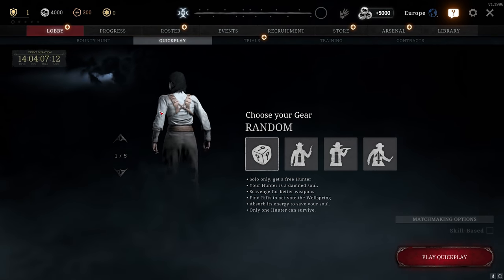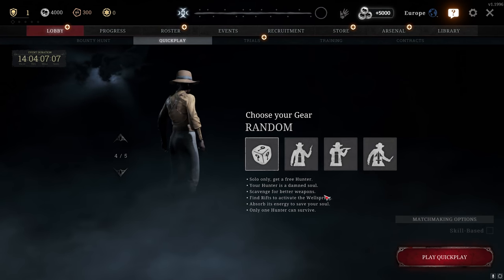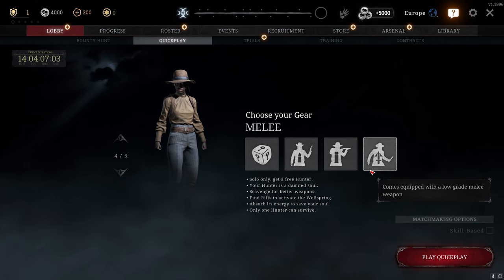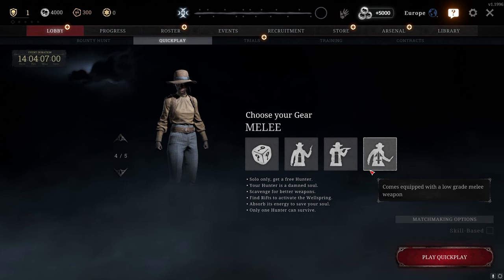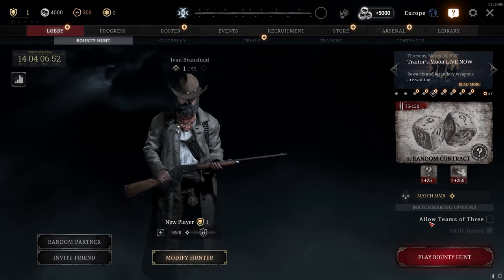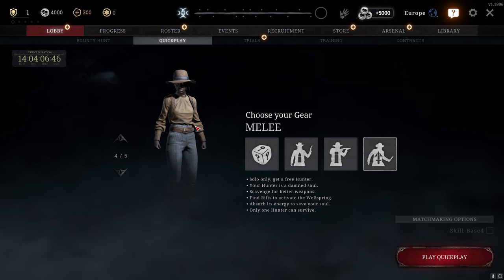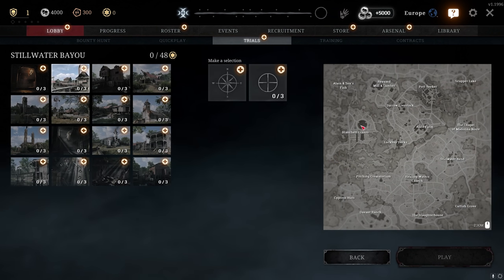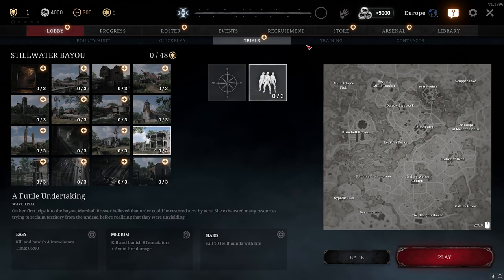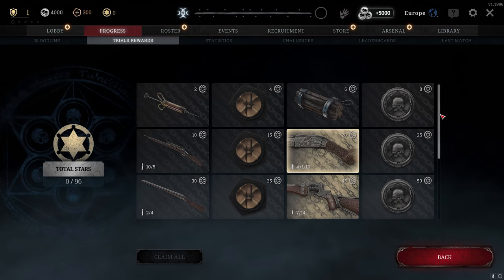Quick Play is a 15-minute solo game against other solos — you can choose your character and loadout. However, I don't recommend Quick Play for new players because there's not much matchmaking, so you can get matched against the best players. For fair and balanced matches, play Bounty Hunt. Trials is the offline PvE mode where each compound has its own trial — complete them to earn stars and get free rewards.